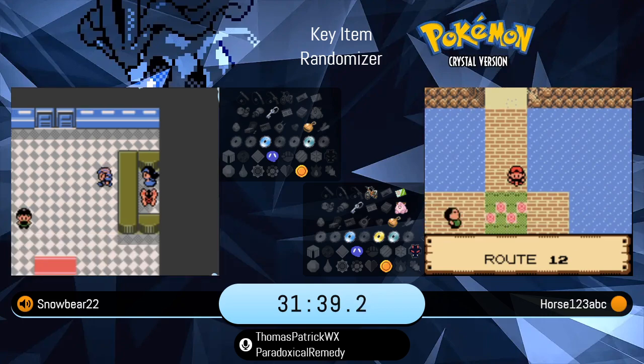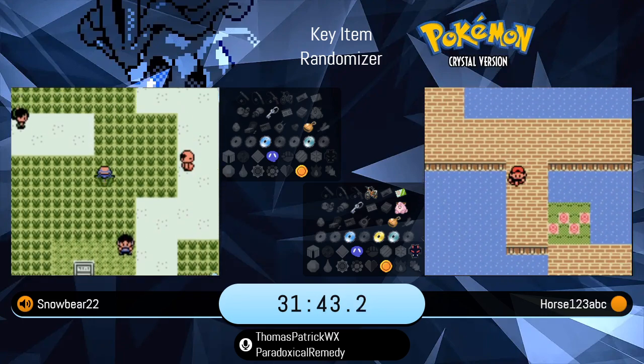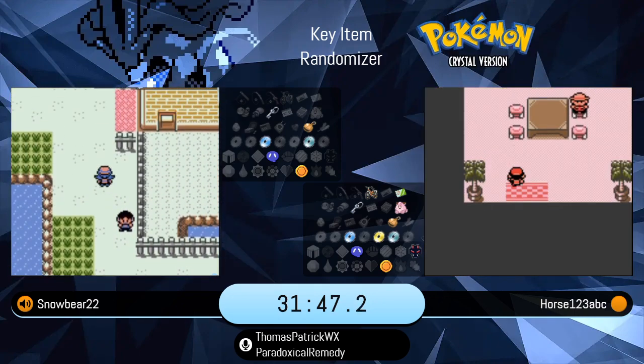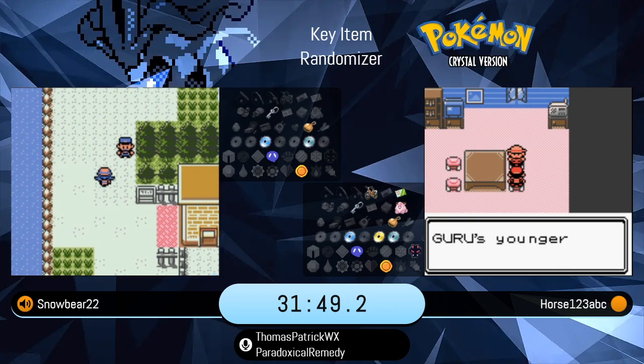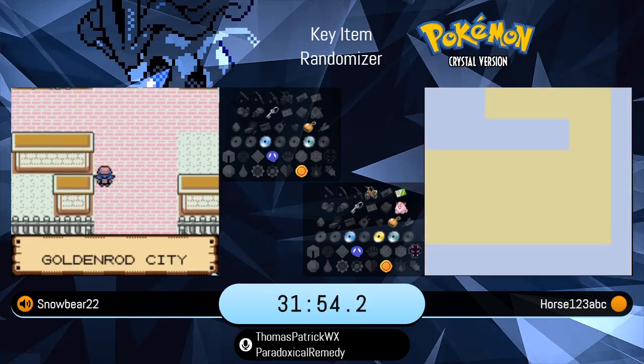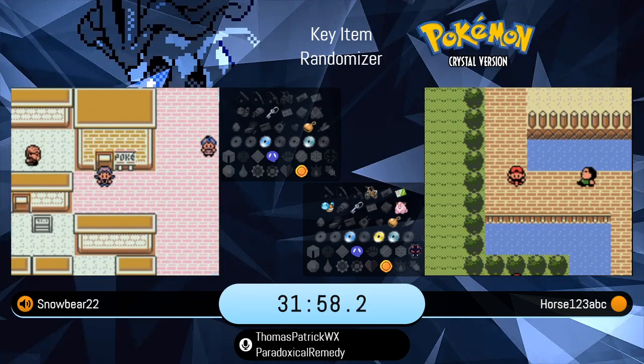Snowbear showed us that you can surf through Ilex Forest and save a little bit of time there. Horse is going for the Super Rod — the Fishing Guru item. He was taking it careful on that first trainer to make sure he gets it.